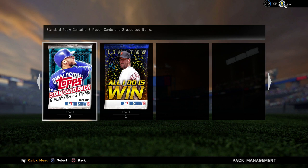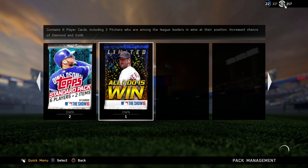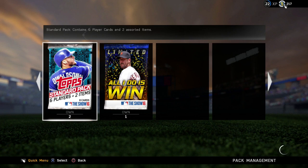Hey guys, what is going on? This is CarnalBird5. Today we have another iteration of the pack and play for you guys. We do have three packs to open. I have 5,500 stubs to spend. What I did was I went ahead and bought one of these new special promo packs — all I do is win — because we are looking for pitchers, and I got two standard packs.